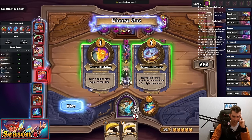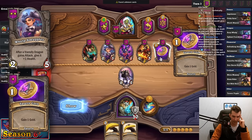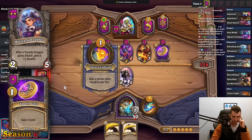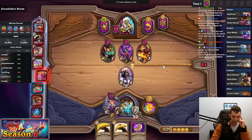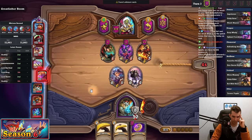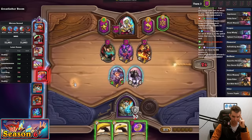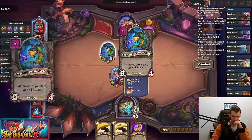Honestly, it might be better to go Tavern Lightning plus Welp Smuggler plus Coin and not go for — yeah, I like that more actually. Then I can bank this for later. I think I'm gonna hold Bananas to try to get a dragon next turn though. We could have also gone Toki with this, but I'm pretty okay with this.